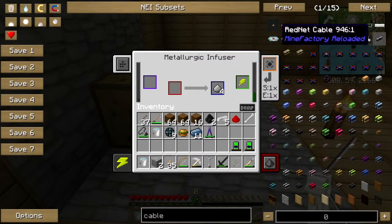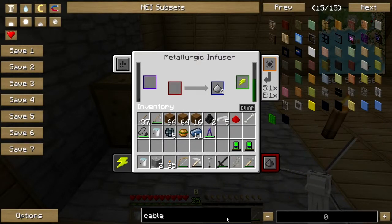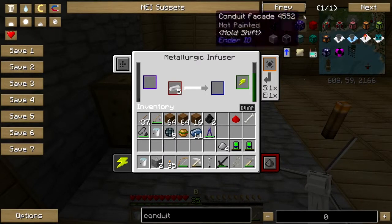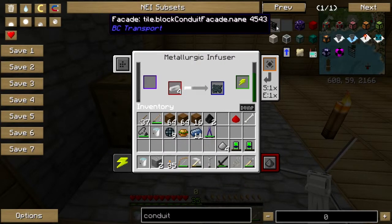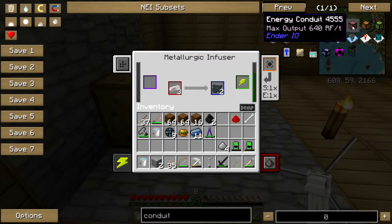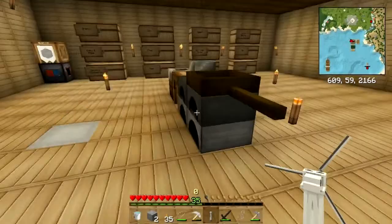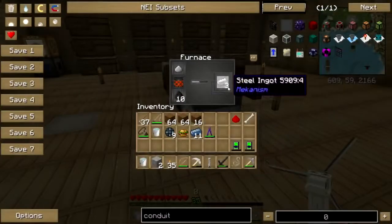Now, is Ender IO in this pack? I don't think it is... actually Ender IO is in the pack. I can't remember what it's called - energy conduit. That though is not much cheaper really than the Mekanism cable, so we'll just do the Mekanism cable, it's fine.